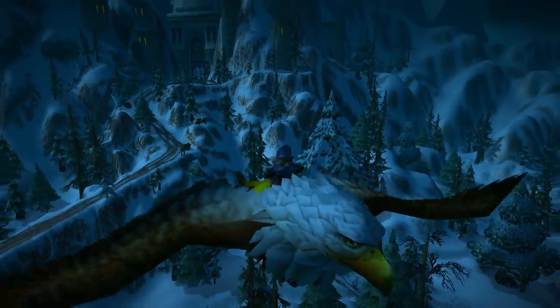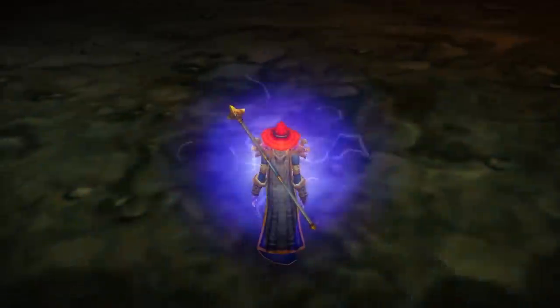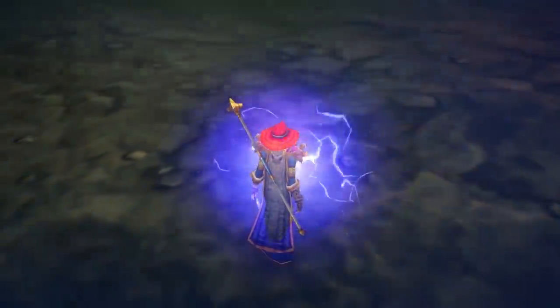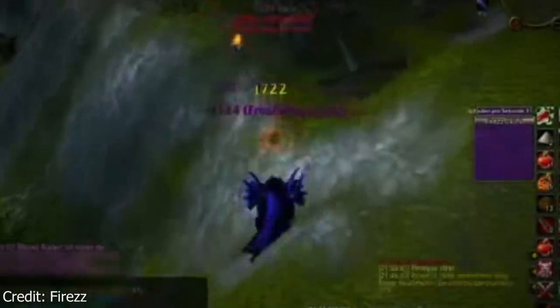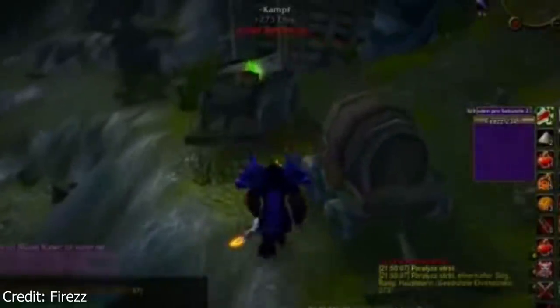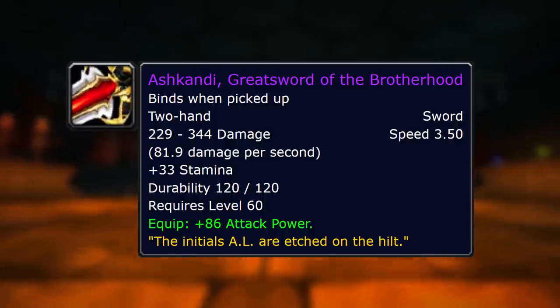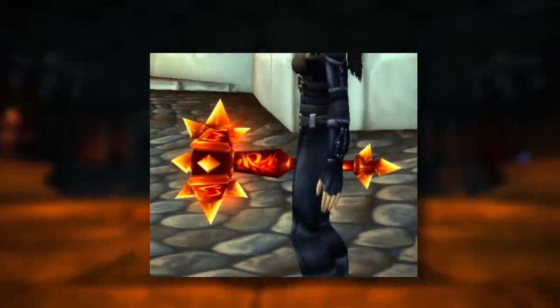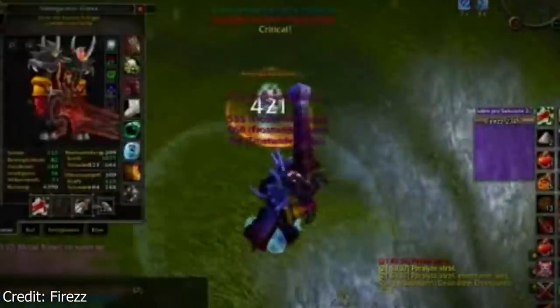I'm going to be gunning for this trinket myself — I probably won't get it anytime soon when BWL comes out, but it's so good that I have to try. Number 9 on this list is Ashkandi. This is an absolutely beastly two-handed sword; it's a very iconic weapon and a lot of people are going to want to get it.